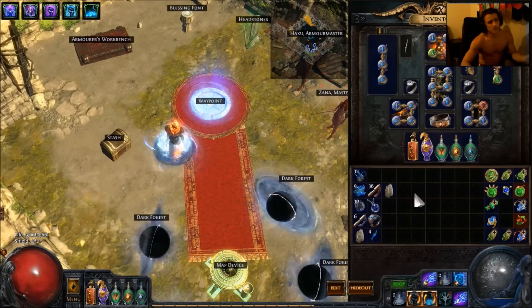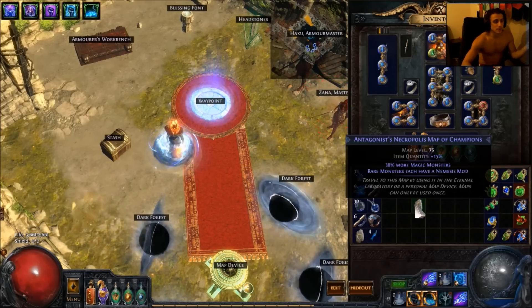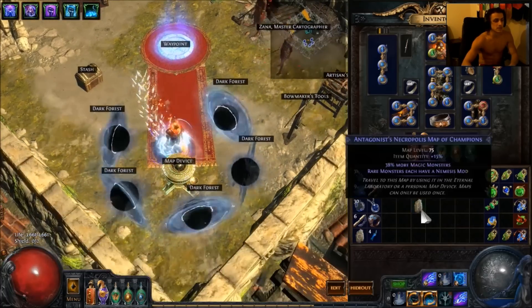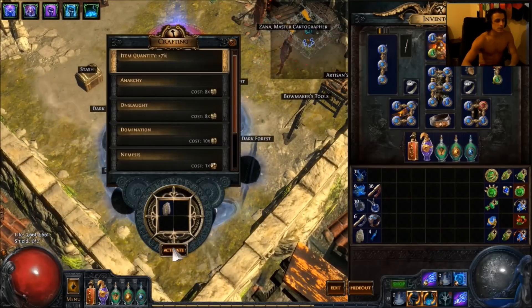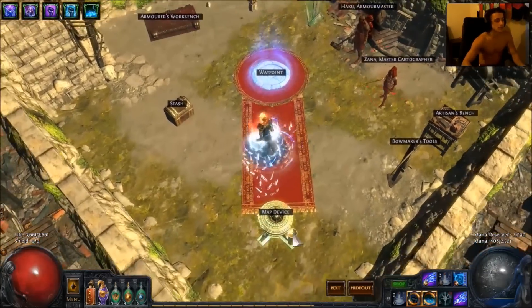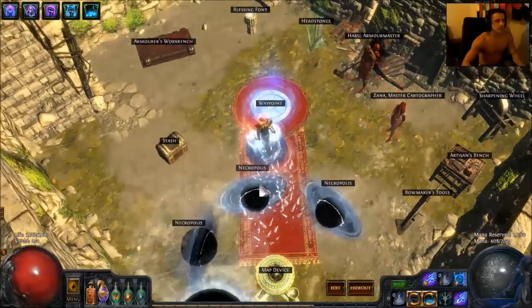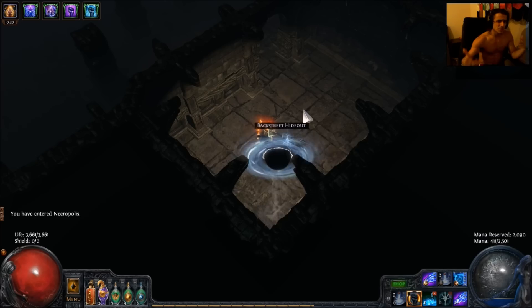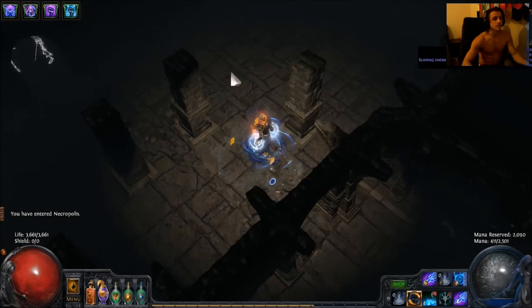So it's three lightning spells, and they each have a purpose in the build and in the clearing. I'm gonna rock out with a necro with some magic monsters and nemesis — nothing too serious. But I'm only level 85, so I haven't really traveled past 75-ish maps yet.